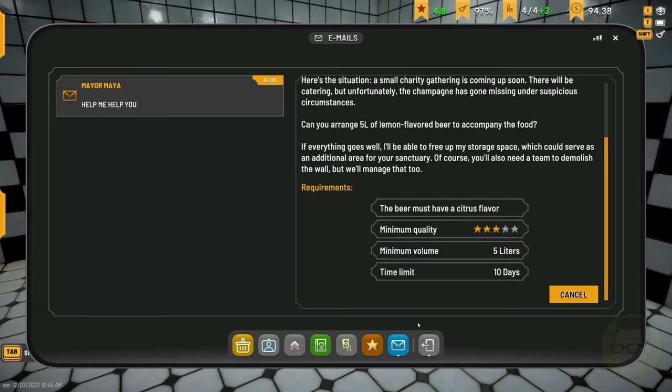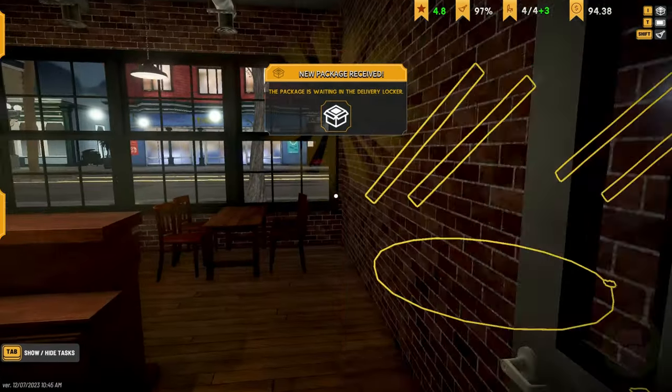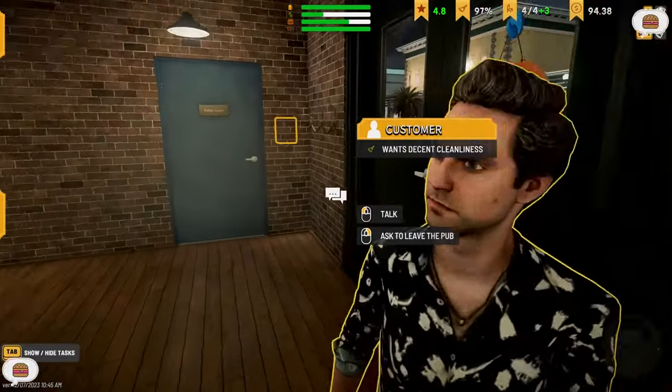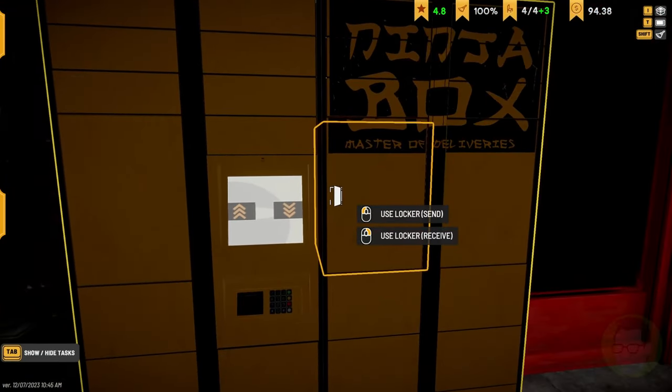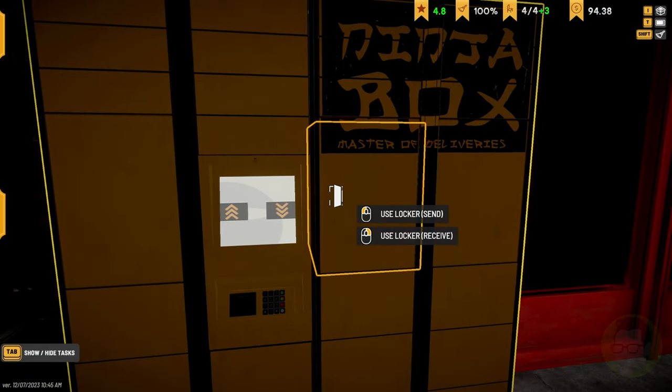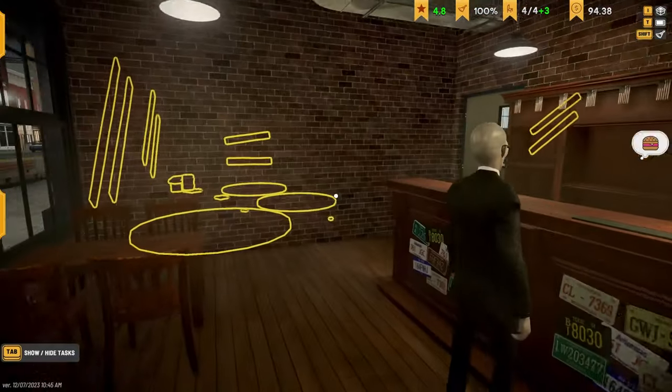Beer must have a citrus flavour, minimum quality, minimum volume, time limit: 10 days. Package is waiting for delivery - use locker to receive. Receive the package. Beautiful.